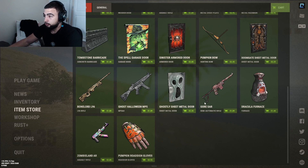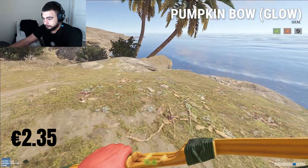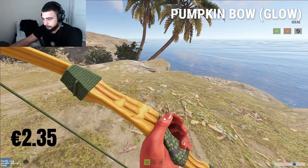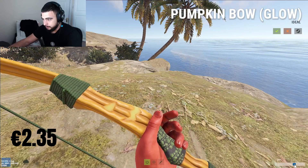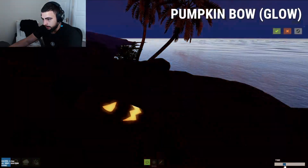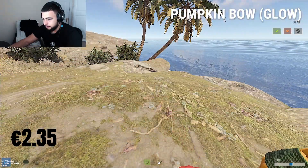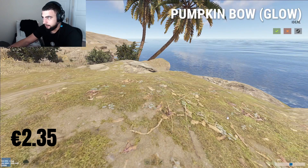Next up a nice bow skin - the pumpkin bow at two euro 35 cents. I really like this one, there's a little pumpkin face which looks pretty cool and it shines in the dark as well. Definitely copping this - it's a four out of five for me.